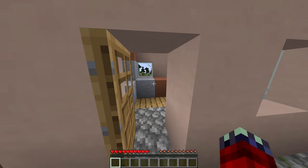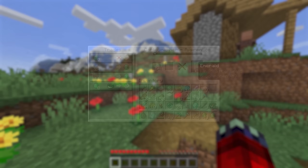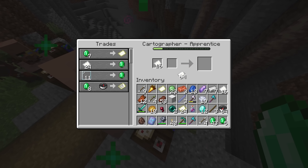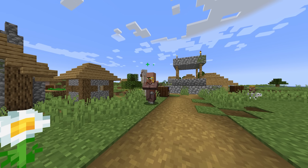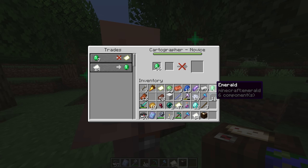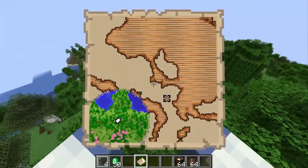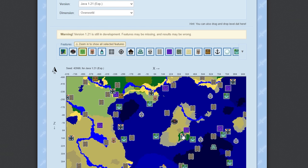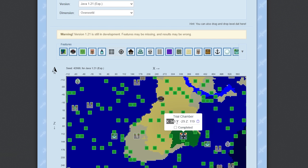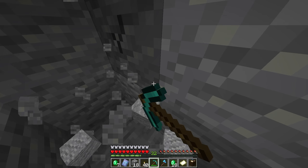Trial chambers can be located using trial chamber maps, which are sold by journeyman level cartographer villagers for 12 emeralds and one compass. So step one: find a village, find a cartographer villager, increase the trades until you're on journeyman — its third level — and collect your map. This map works the same way as when you look for buried treasure, a woodland mansion, or an ocean monument. Alternatively, you can head over to a chunk finder like Chunk Base — I'll throw the link in the description — type in your seed, and get the exact coordinates to your closest trial chamber. One of the best ways to get down there is by digging using the two-by-one method or simply staircasing down.